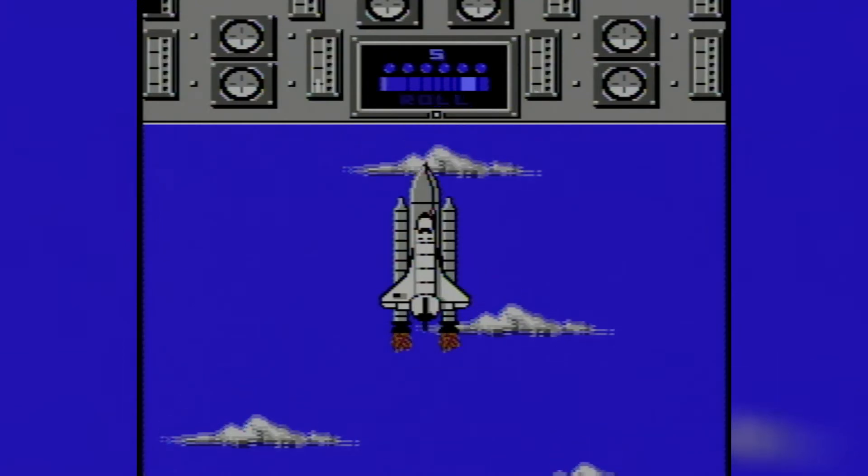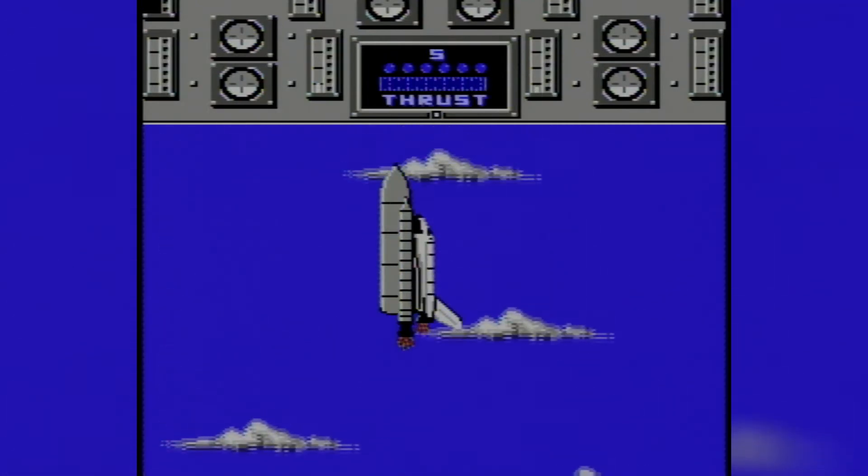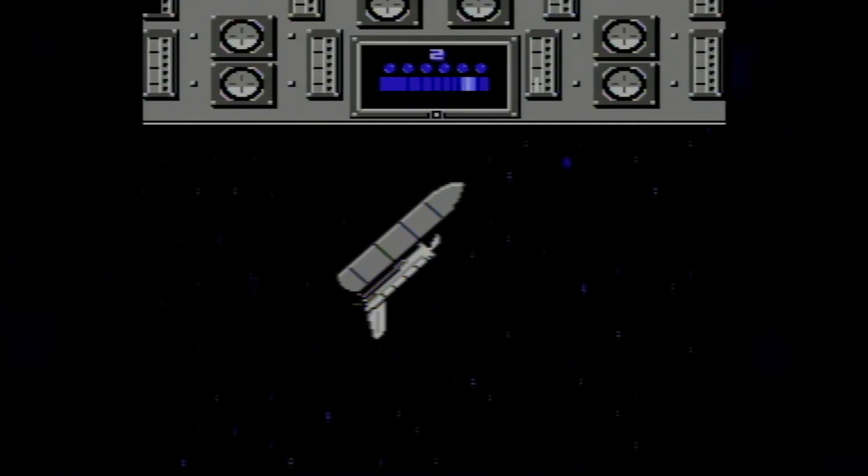Then you'll blast off and have to perform a series of button inputs to maneuver your way out of Earth's atmosphere. That's all done in this little display right here. It'll have you hit a button when the indicator lines up to a certain area, chase a cursor around the bar, remember the order these lights light up and repeat it — stuff like that.